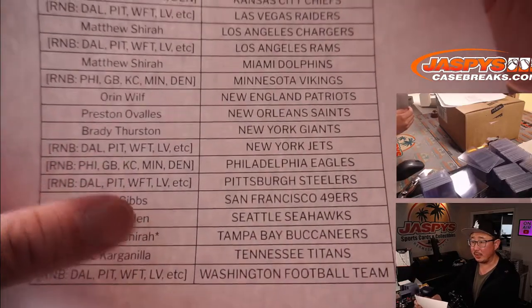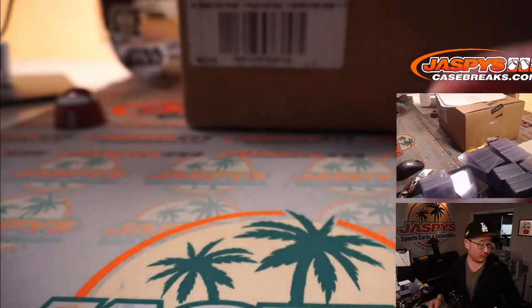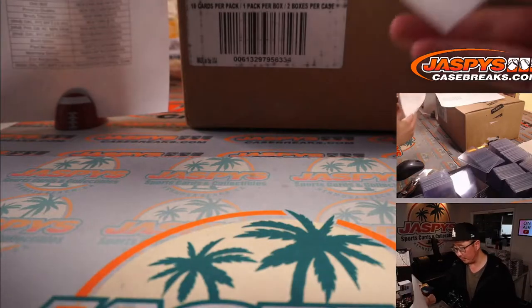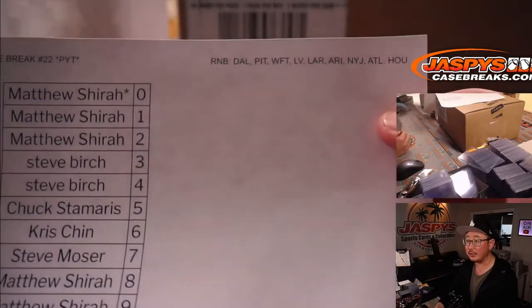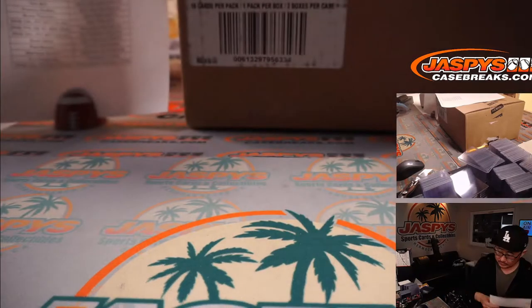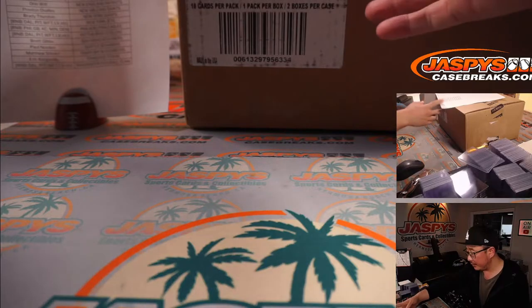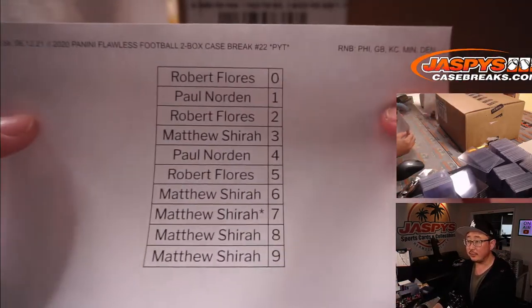Matthew ended up with the Last Spot Mojo star with the Buccaneers. We have two different RNBs — two different random number block randomizers we did in two different videos. Here's one of them. It works just like a number block break, but applies only to those teams for this current break. Here's another one with a different set of teams. Same drill, though.